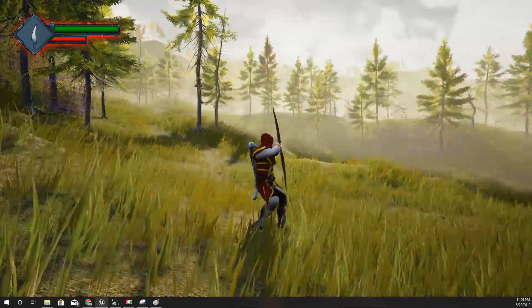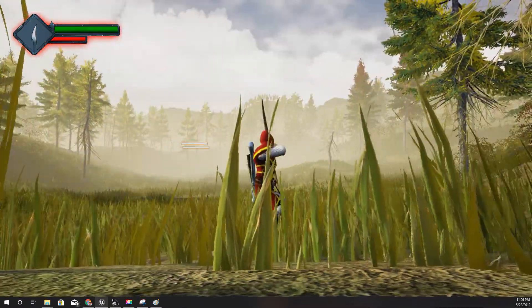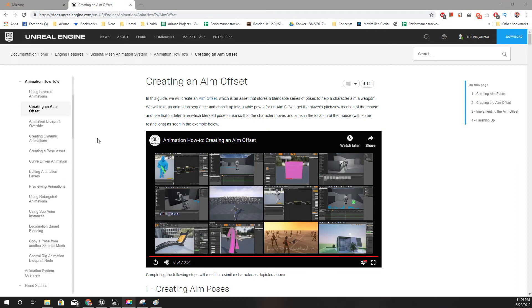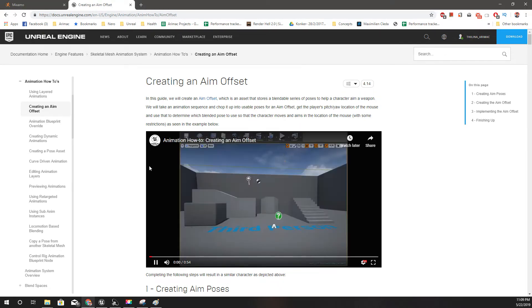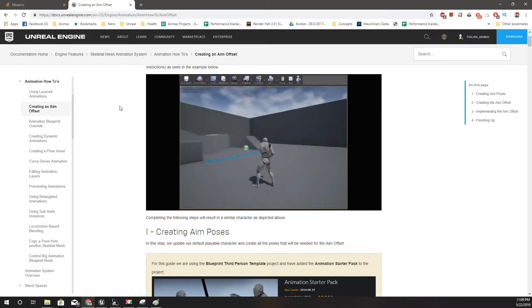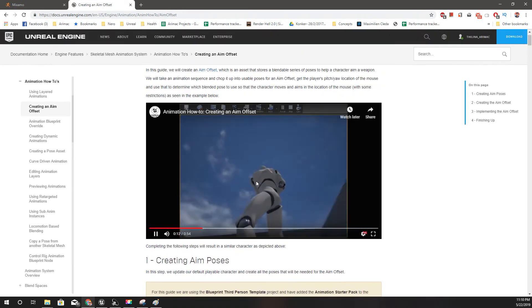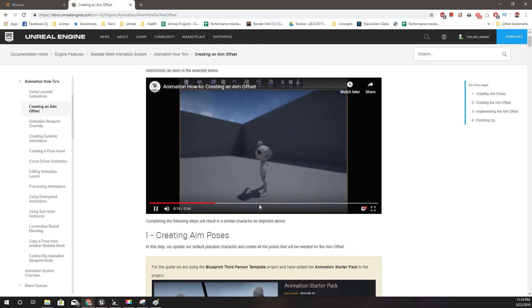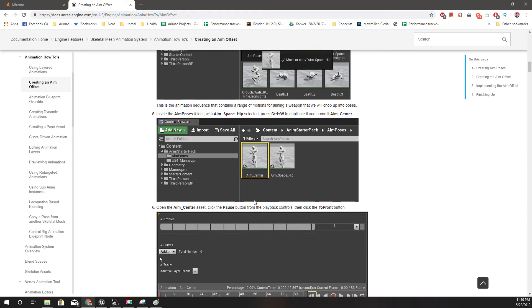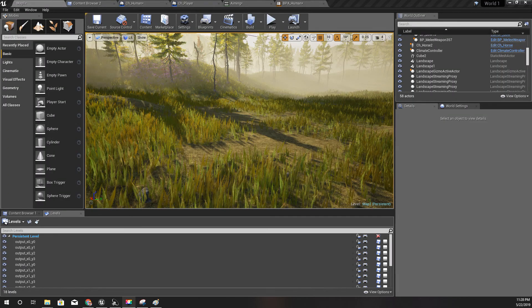In Unreal we also have the Aim Offset function, and I know it can be used for aiming with a bow as well. I need to check and learn how to implement that, so if needed I'll do another tutorial on how to implement that one - I haven't studied it yet. Alright, see you in the next episode, goodbye.